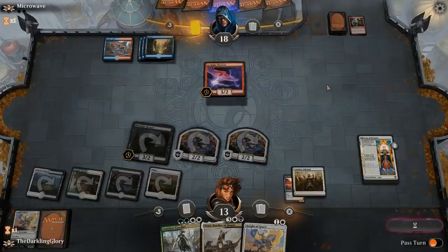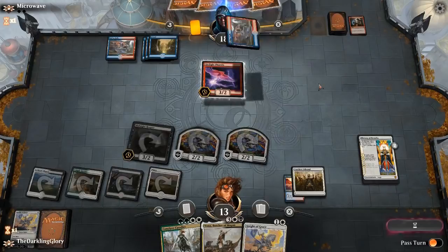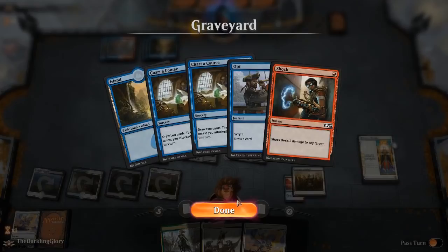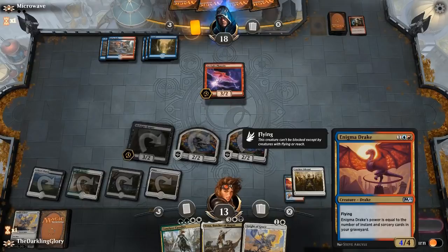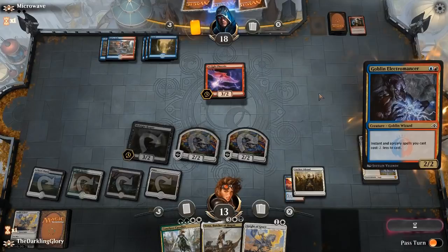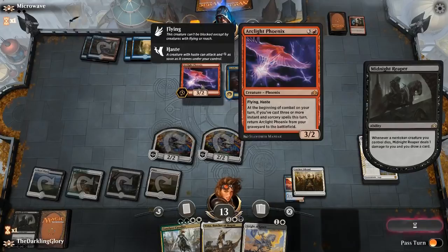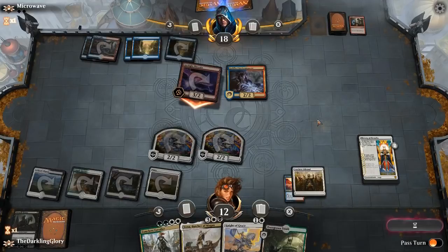Their opening has just been fantastic — card selection into pitching the perfect card, their best threat, and then triple spell to reanimate as early as possible. Just really hard to keep up with a curve like that. We get to draw a card, but losing a life is not trivial here. Going down to 12 against this 3-power flyer is rough. The question is — do we play Knight of Grace and just play a tap land, which is almost certainly not good enough, or do we go down to 7 to play Vona? If Vona sticks, Vona's going to win the game for us.